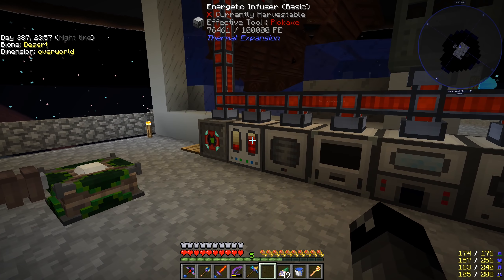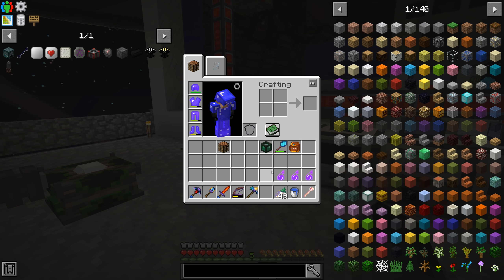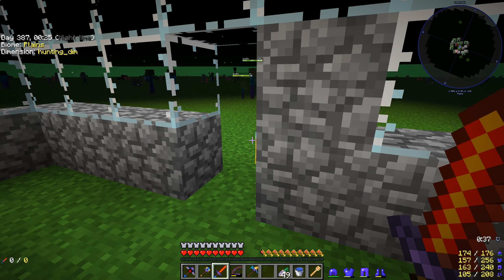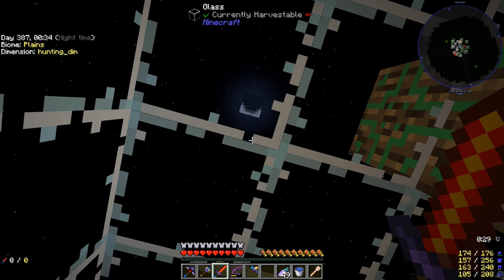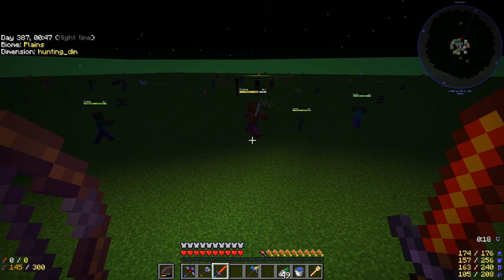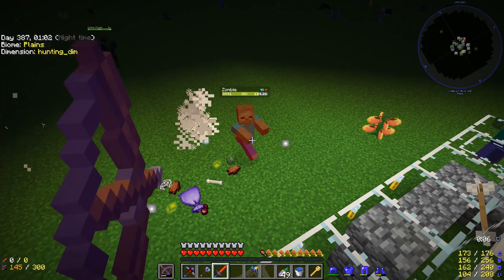Wireless power would be ideal — I don't know if we can do that yet, but it's something I want to work towards. While we're letting the jetpack charge up, we're going to take some splash potions of damage II and head to the hunting dimension to find ectoplasm. It's dropped by those little floating slime guys that appear sometimes when you kill monsters.